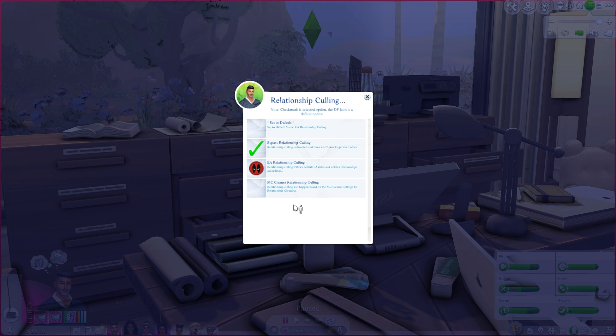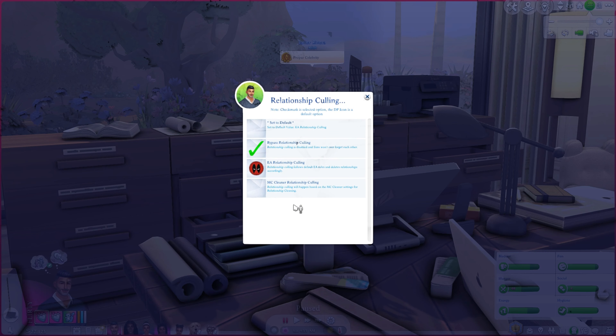Relationship culling: one of the things that happens in Sims is if you meet someone and haven't interacted with them in a long time, you'll go to your relationships panel and they'll just be gone — the game cleans them out. This setting bypasses that, so you'll never forget a sim you met, even if you don't interact with them often. They'll still appear in your relationship panel.